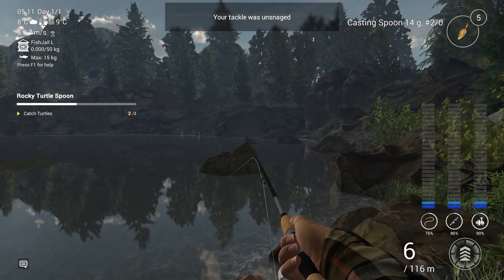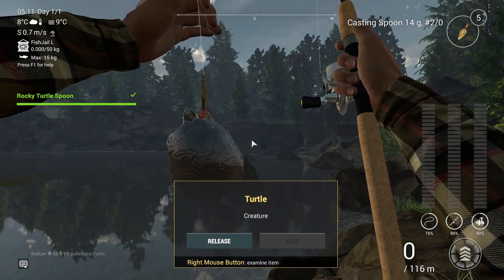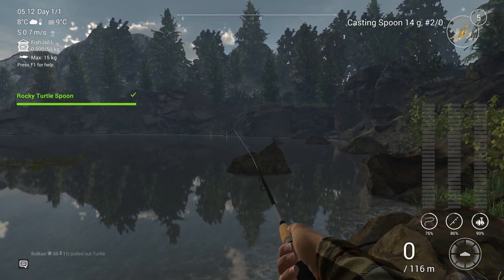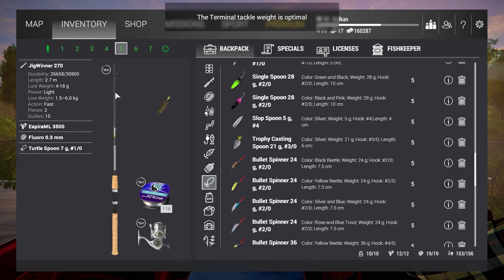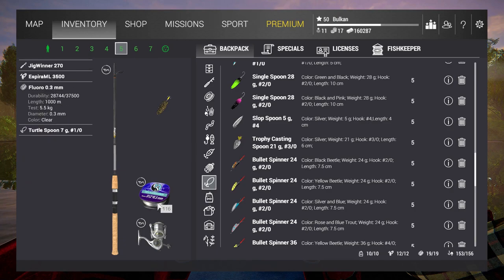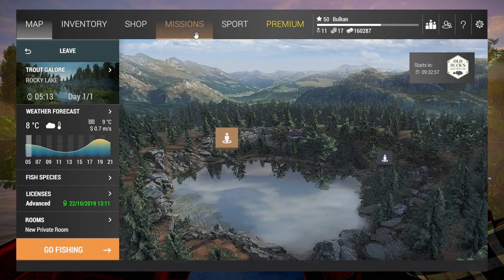What is it? And here you have it — the spoon is created! Now I have the Turtle Spoon. Great work — it's time to catch some T-Rex Trout! It's a special Turtle Spoon, 7 gram size one. This setup will do for it, and let's go get some T-Rex Trout.